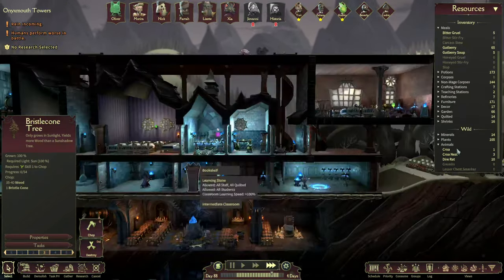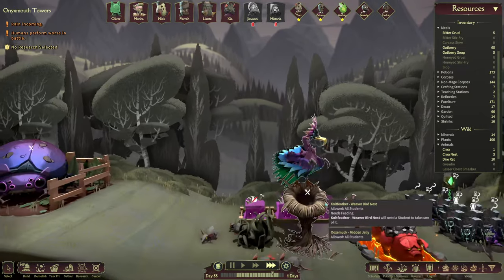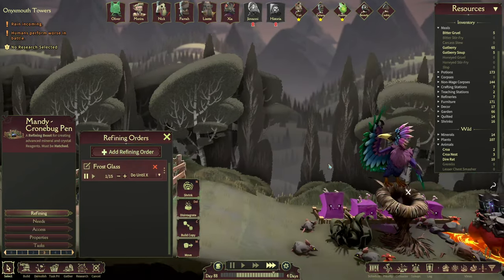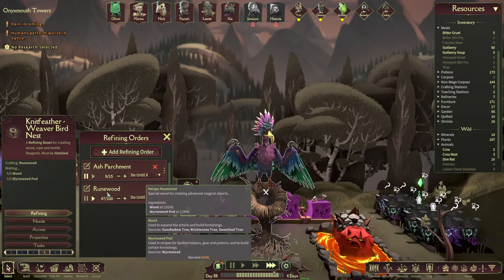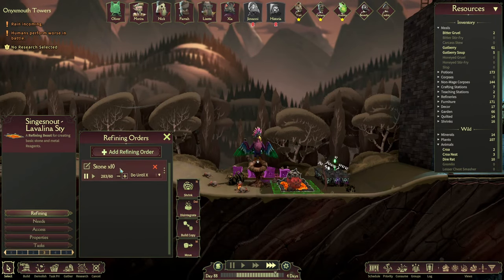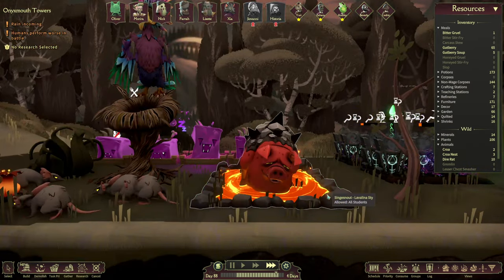The last one you have to do is the earth one — earth seems like it's the worst one because it's for planting. The runewood trees are for planting as well. Also keep in mind you need some students to hatch these wonderful creatures: the riverbird nest and the crown bug pen.